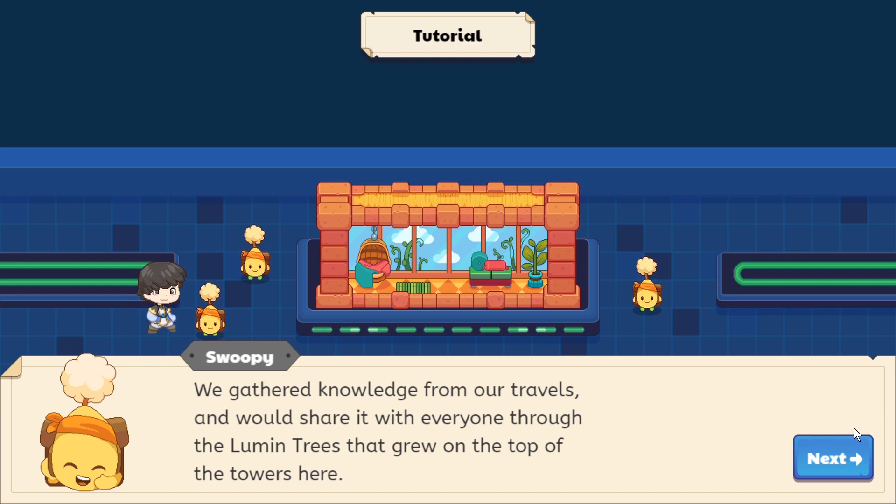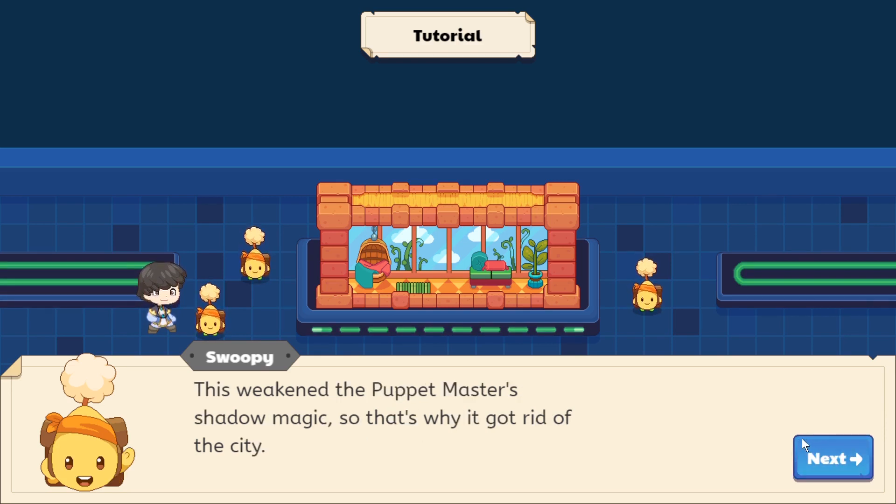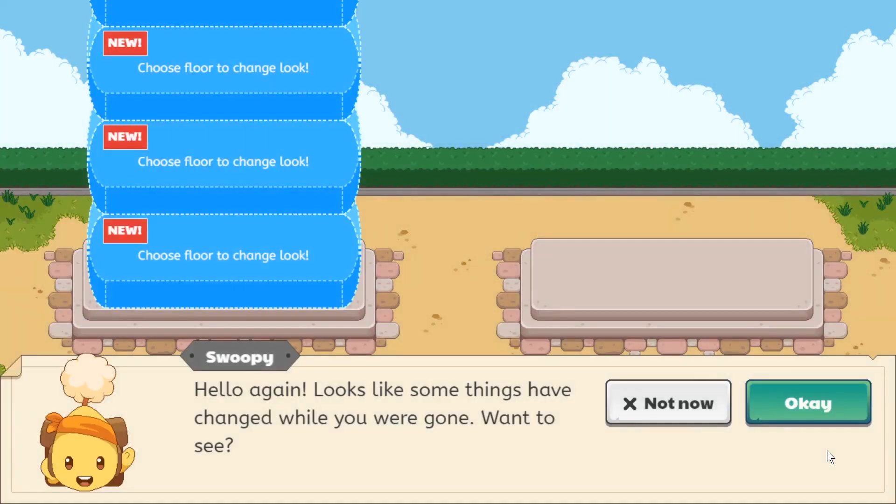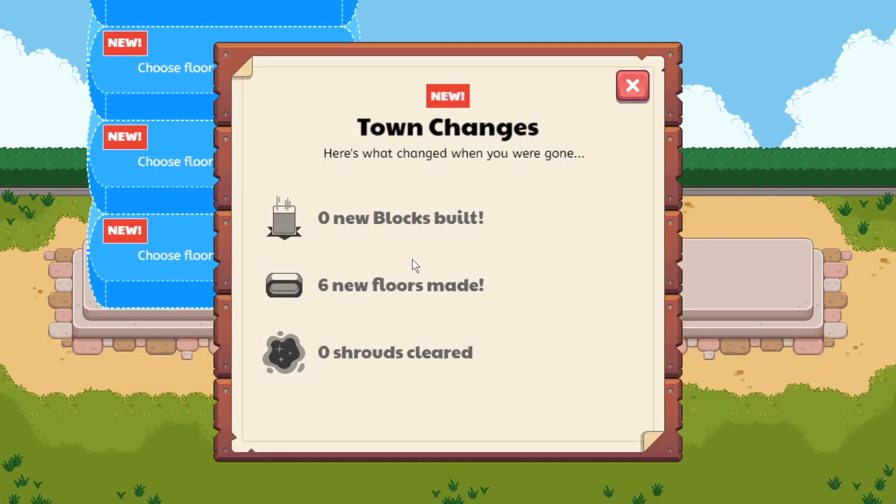The floatings say: 'We gather knowledge from our travels and share it with everyone through the luminous tree at the top of the towers. This weekend the Puppet Master's shadow magic destroyed it — that's why he got rid of it. Let's get to work building it back up.' Okay, so we just got six new floors, zero blocks placed, zero shrouds cleared — those shrouds will be interesting to find out about.